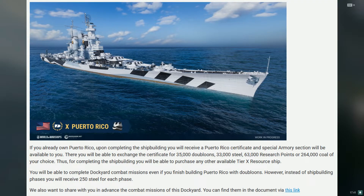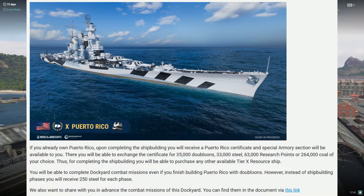If you already own Puerto Rico, wargaming will give you compensation. You get a certificate and can choose: research bureau points, steel, or coal. Don't choose coal — choose steel, because you get more value from steel. One steel converts to 10 coal, and I believe you get around 264,000 coal value if you buy a coal ship by transferring steel, but you can get roughly 300,000 coal equivalent if you choose steel. So choose steel if my memory serves correctly.